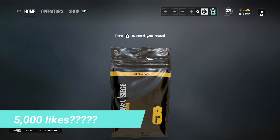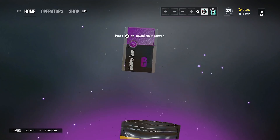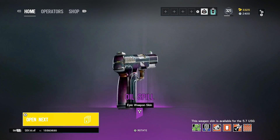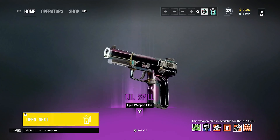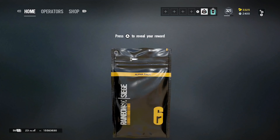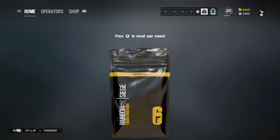Let's try and get 5,000 likes on today's video and let's get straight into it. Second purple — we got a pistol for the 5-7. Not too bad, it's not black ice though. We want black ice. That's the main goal today — at least one to seven black ices.